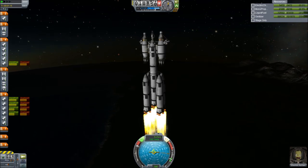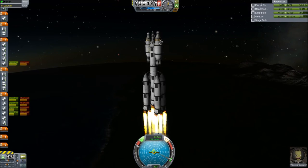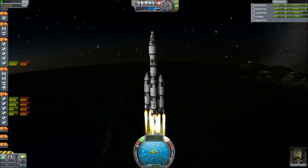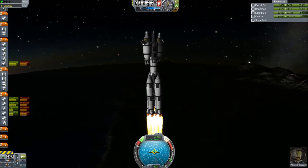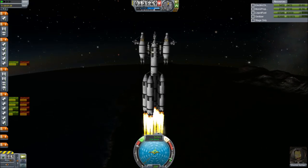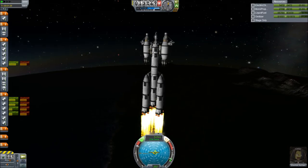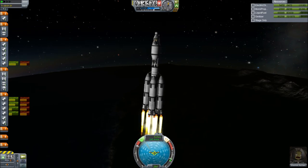Now you can see the outside lots have all dropped off — it certainly looks a bit better now. That first stage, if you didn't notice, was using about 1,000 units of liquid fuel every second. So it's pretty hefty. I'm loving the new design — these new huge fuel tanks are amazing.